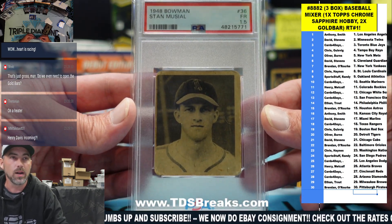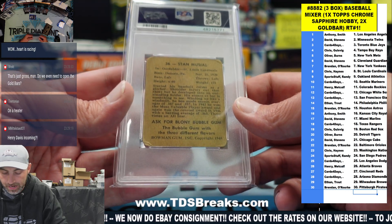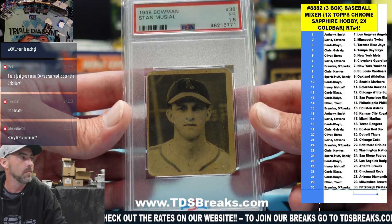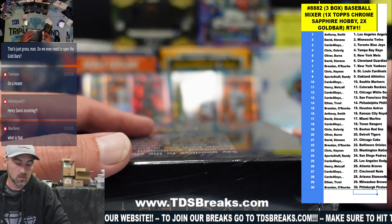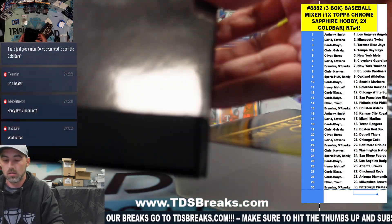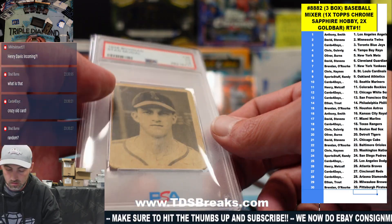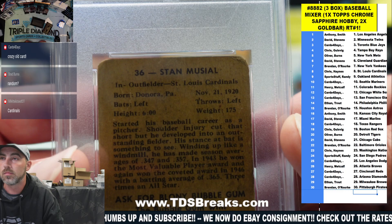This is a 1948 Bowman card, rated fair — 1948. Ask for the baloney bubblegum. Stan Musial, 1948 PSA 1.5 fair. Look at that beauty. It's a Cardinals — St. Louis Cardinals — going to Chris.